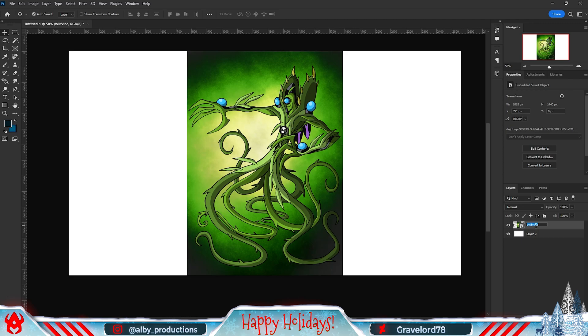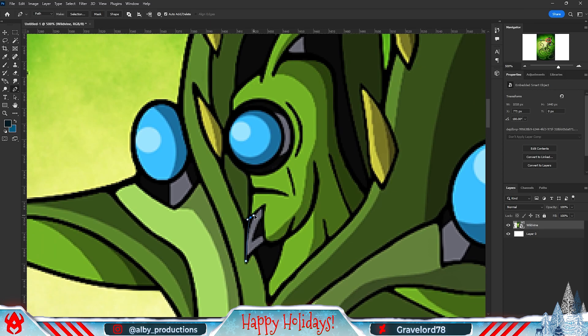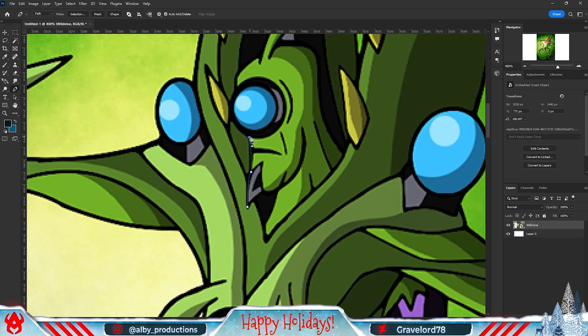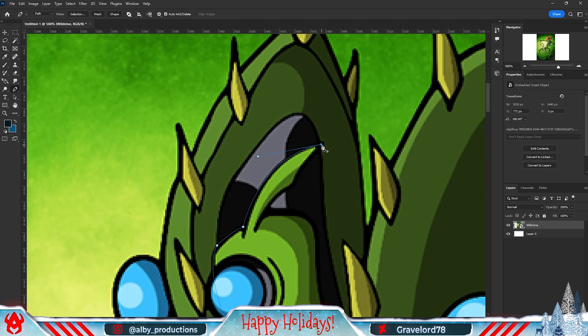The second bonus alien is gonna be Wildvine. I just really like his design and his abilities, so I knew I had to realistify him. I was also really curious to see how this alien would look if realistified, as I've seen some other artists take on this challenge, and I just wanted to see my own take on it. Anyway, I first started with the first step which was to trace the shapes for the third time in a row.